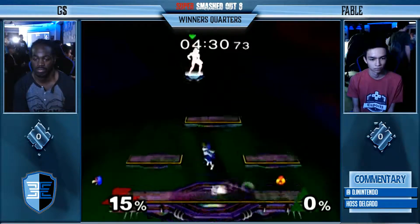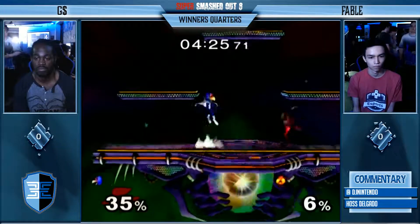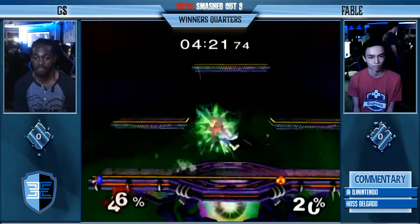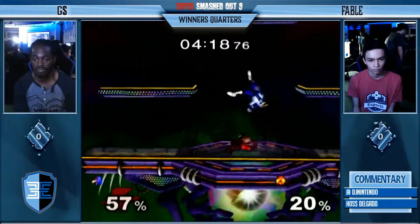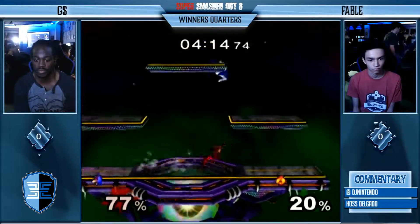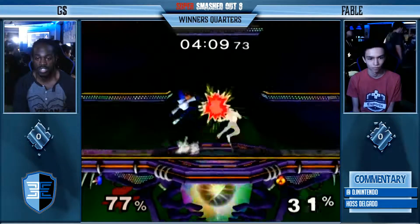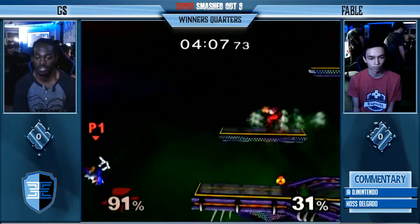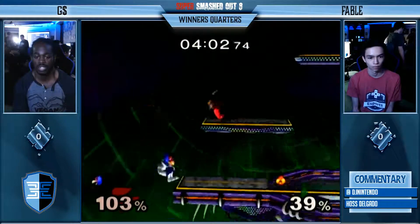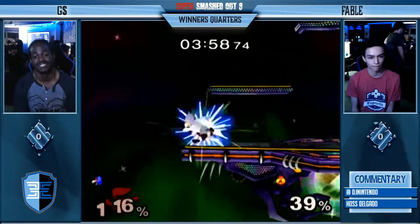Tight battle — one stock apiece. Got a battle for center stage going on. That smash DI by G. But that's the thing — G also has a lot of percent, so it makes it easier to get out of those type of setups. And the option coverage. Very smart by G. What I wanted to see from Fable is that he already had his game plan in that situation. Down smash.